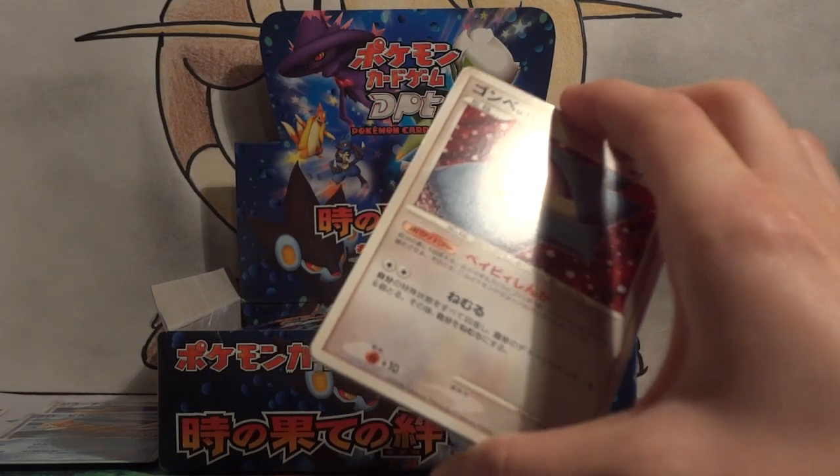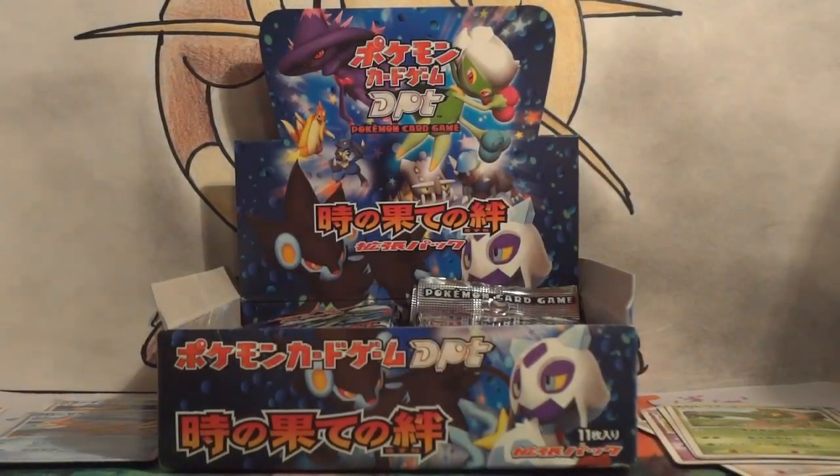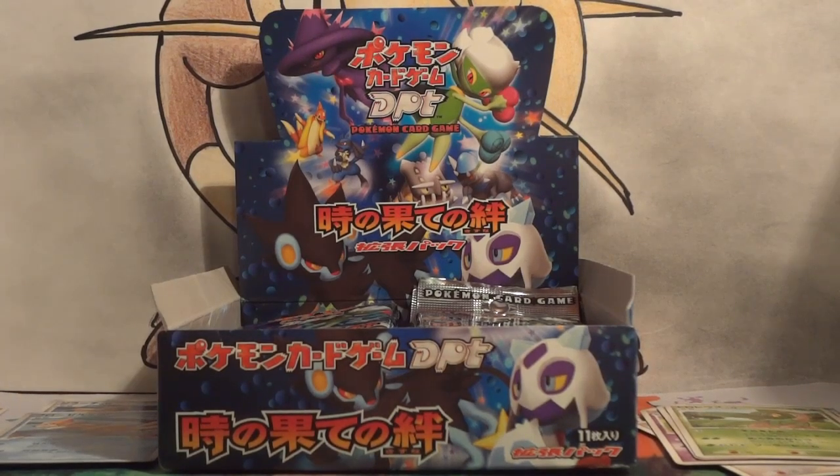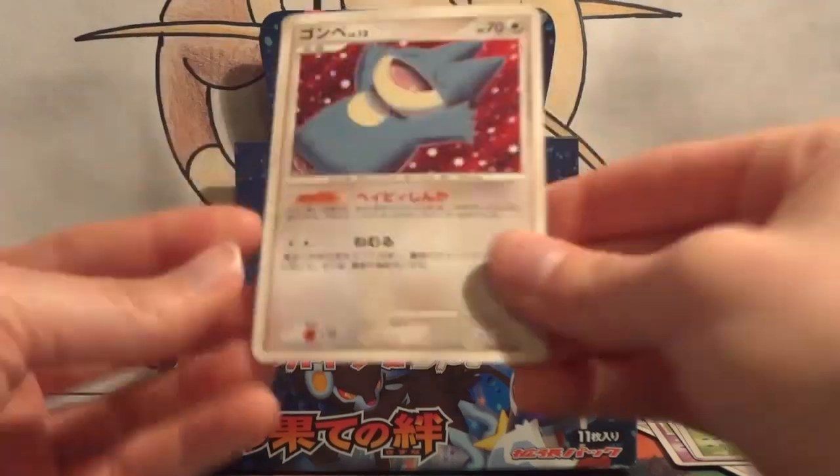I'm actually going to look it up real quick to see if there's more like this, or what this is called, because it still insists that it's just an uncommon. So there's a bunch of Rotoms: Heat, Frost, Wash, Fan, Mow, and Shaymin's Choice of course. They just put them in the middle of the packs — very weird.